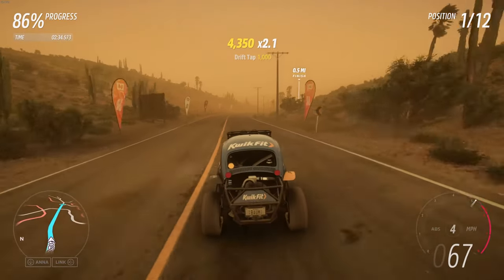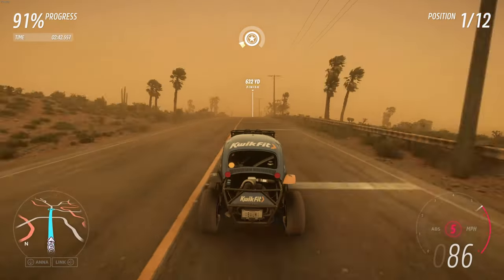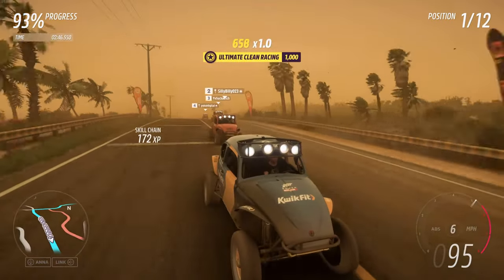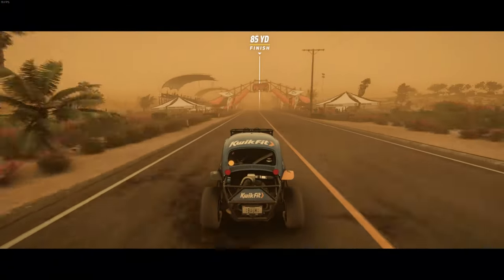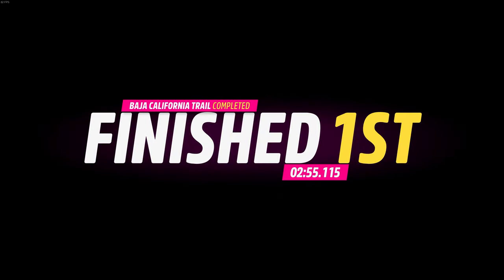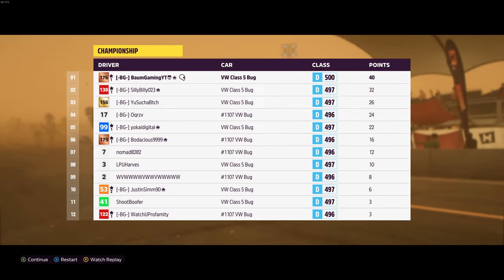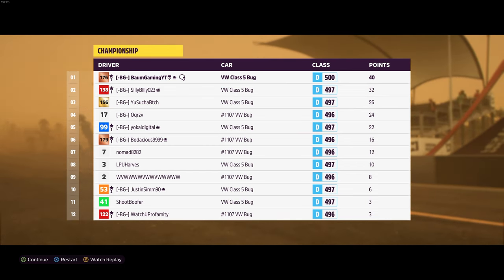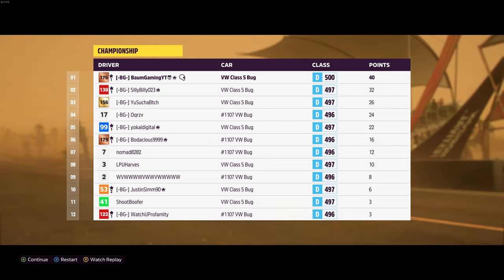A lot of people do these events for the season progression to get the season reward cars. They were right on our bumper — gotta make sure they stay back there, block off their lines. And across the line we go! Another first place finish, and as you can see we got 20 more points for coming in first. We're up to 40 total, eight points ahead of second place going into the last race. I don't have another buggy set up so I'm just going to use this Baja Bug again because it worked out better in that last race.